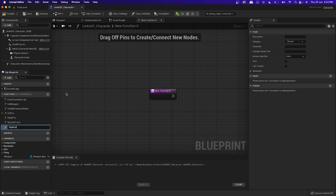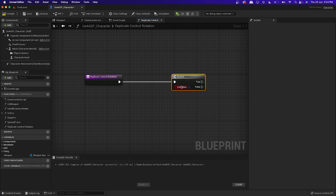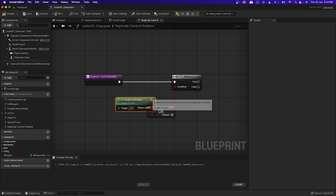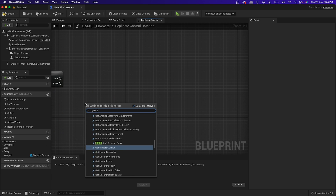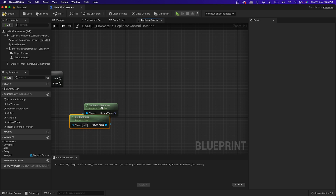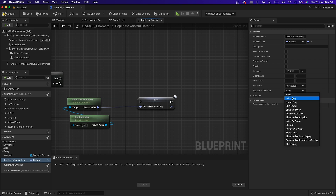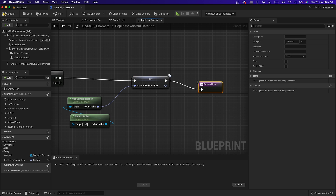So what we need to do is create a new function, name it 'Replicate Control Rotation'. Create a branch, then make an OR statement — for the first condition check 'Is Locally Controlled', or 'Has Authority'. If true, get the controller and get the control rotation from it. Right-click this and replicate it, name this variable 'Control Rotation Rep'. In the Replication section, make it Replicated and set the replication condition to Skip the Owner. Make the branch true, add a return node, then compile and save.